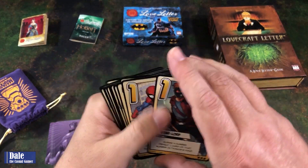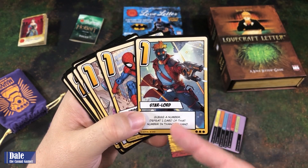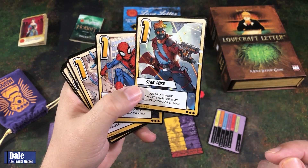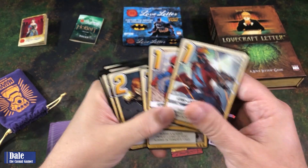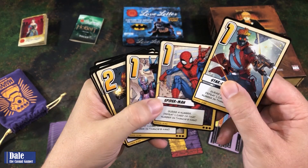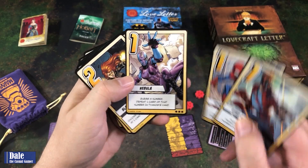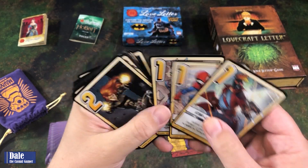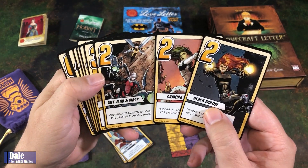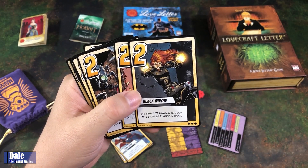Then our hero cards. We've got Star-Lord — guess a number, defeat one card of that number in Thanos' hand. Down at the bottom, very similar to the other games, it's got three pip marks letting you know there's going to be three cards doing the same thing with different artwork. So Star-Lord, Spider-Man, and Nebula are all guessing a number. Then we have Black Widow, Gamora, and Ant-Man and Wasp — they all choose a teammate to look at one card in Thanos' hand.